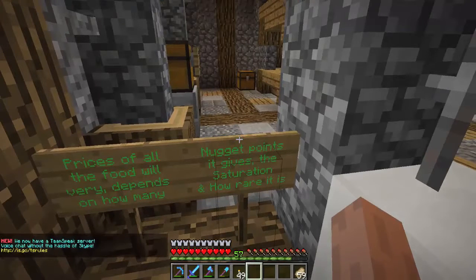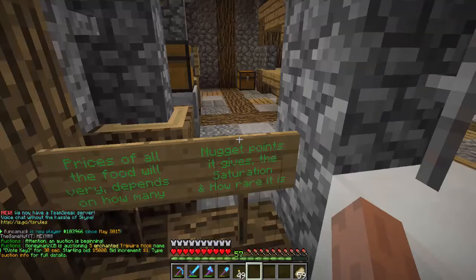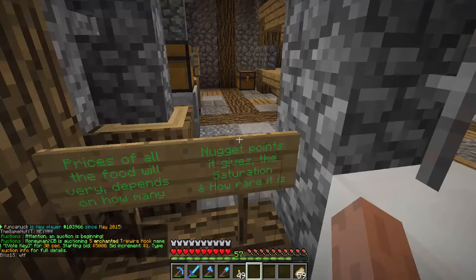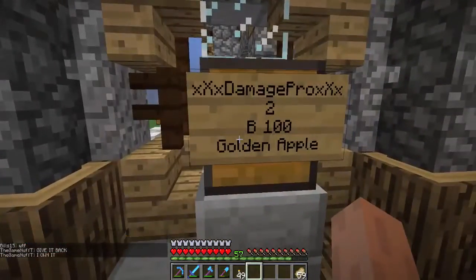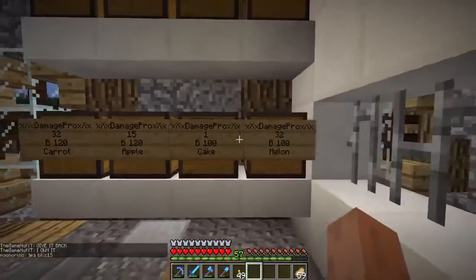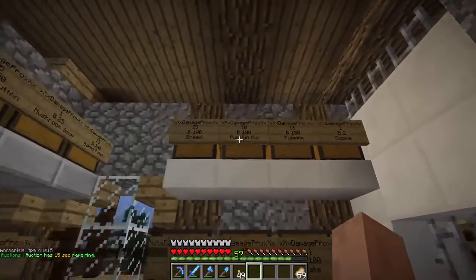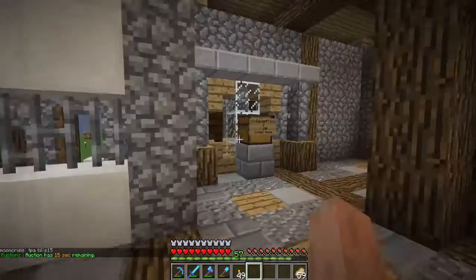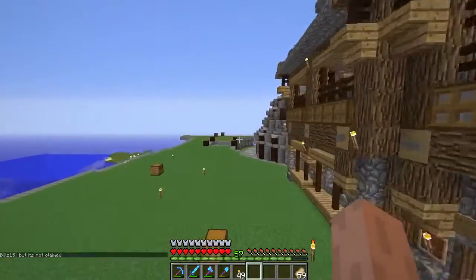This server doesn't spawn mobs on the survival server — there was a massive crash and mobs no longer spawn. The only way to obtain them is through spawn eggs via crate keys. So in the food shop we have apples, pork, beef, carrots, cookies, bread, pumpkin pie — all the essential foods.